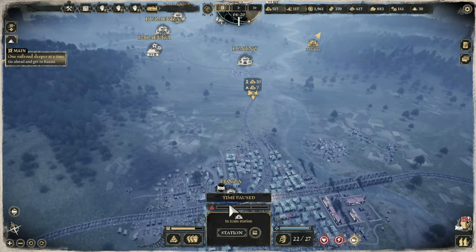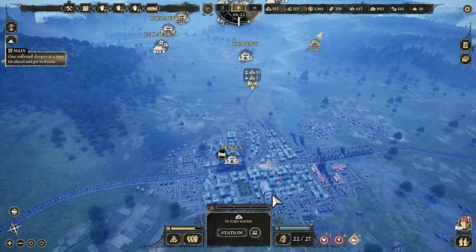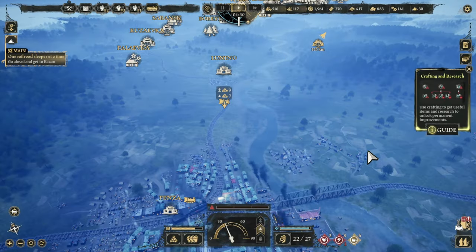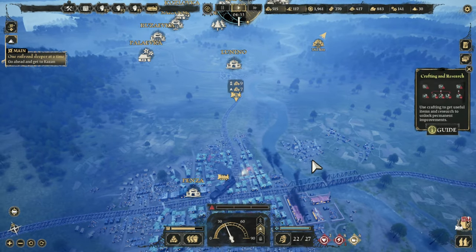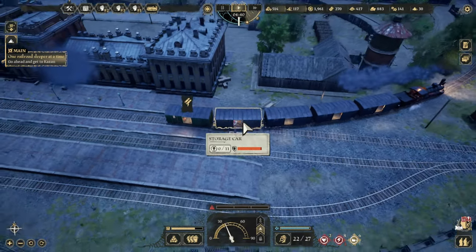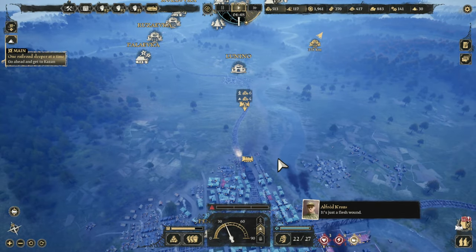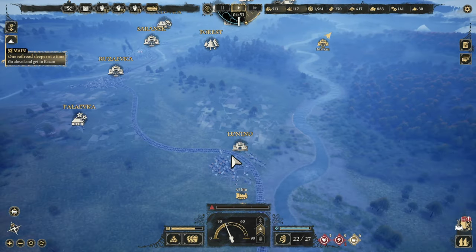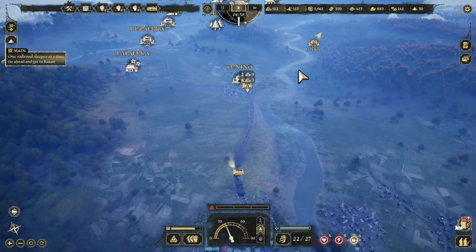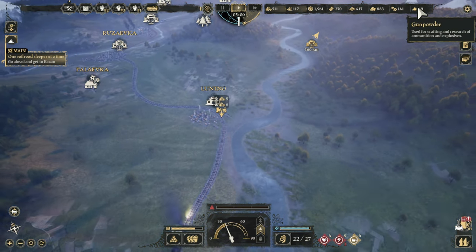Let's get going - they do come after me now, so that should be quite interesting. Oh there's a depot - crafting and research! My guys are resting. I need to go to this place over here so let's go there. I've got loads and loads of wood so I can do some upgrading as well. I've got 30 gunpowder.